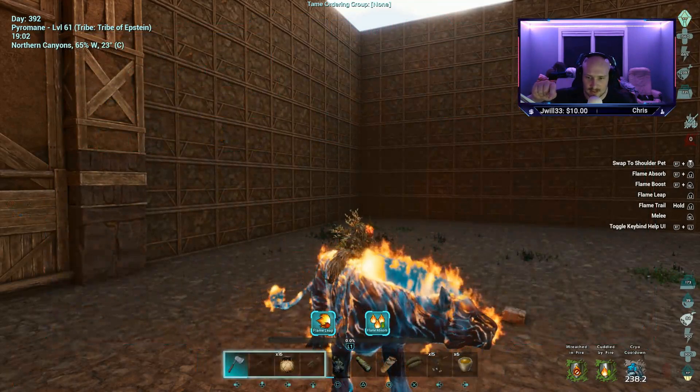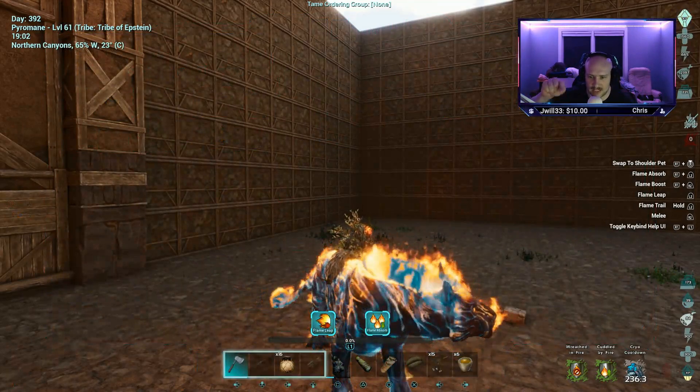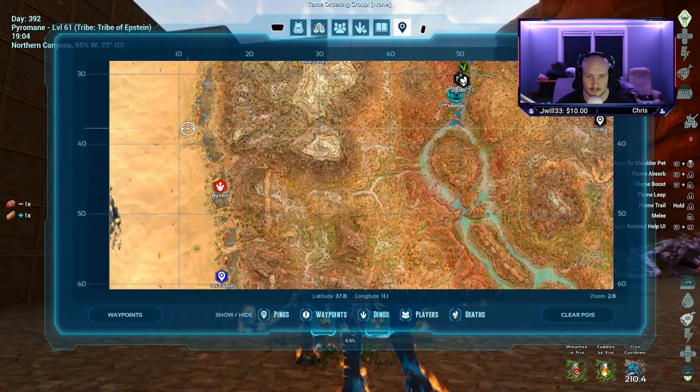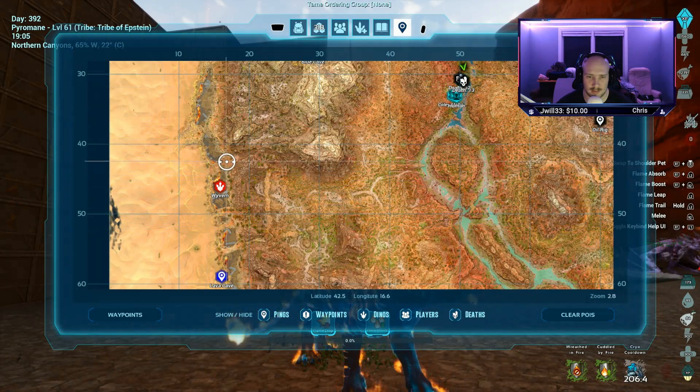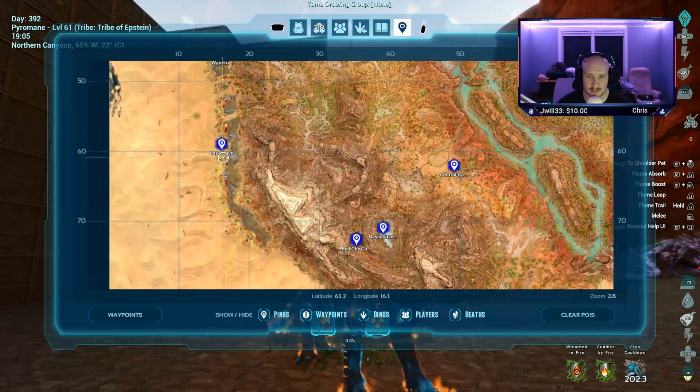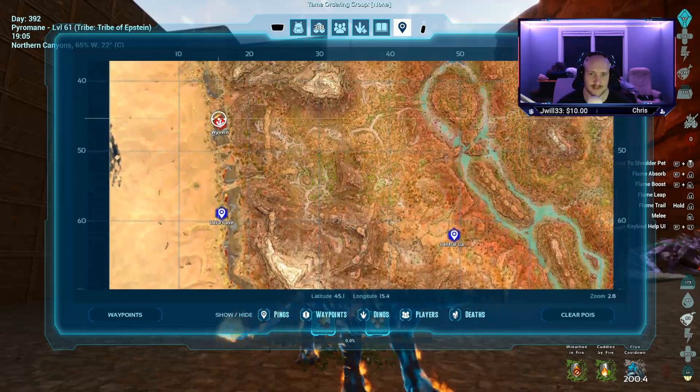I'm going to teach you everything you need to know about the new Pyromane. Starting off with location, the first place you locate them is where the wyverns are, along the trail of lava where the lava cave is. They will basically spawn in the same location as the wyverns.